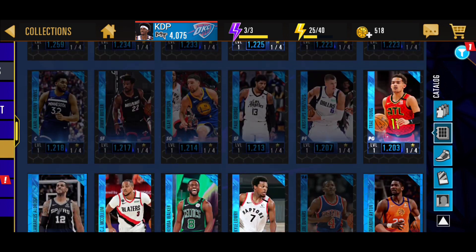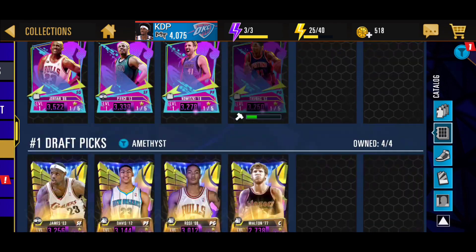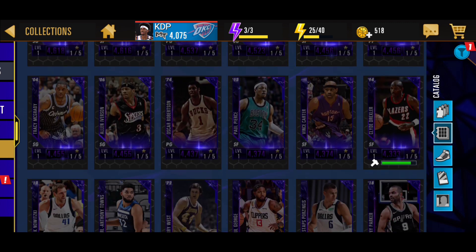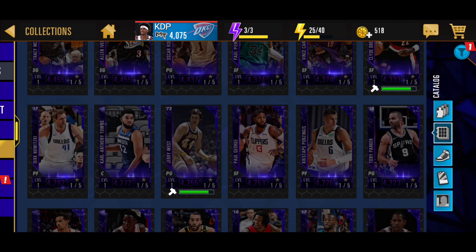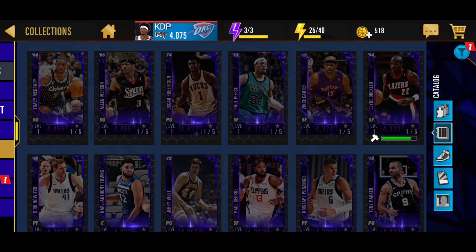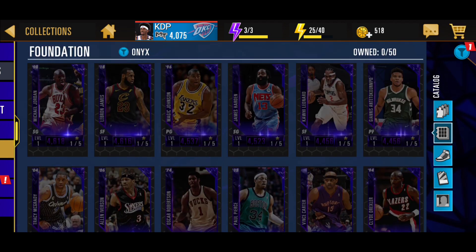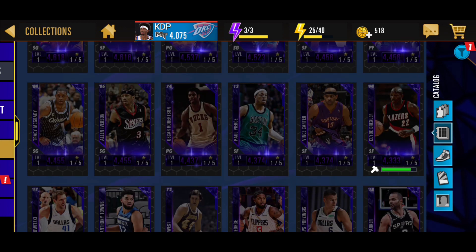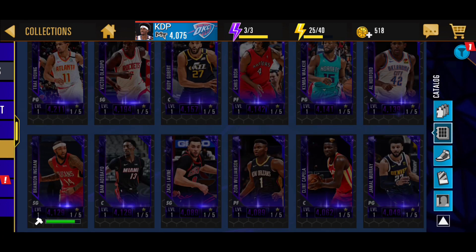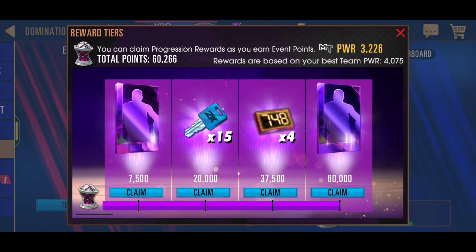There's a huge gap here — all these other cards are actually pack exclusive, so if you want them you'll have to get them from the leaderboard. Hopefully it's not the same situation for the Onyx tier. Filtering out Onyx, it looks like you'll be able to get Oscar Robertson and Paul George as the top two, but there's a whole top row — Paul Pierce, Vince Carter, Karl-Anthony Towns, Dirk Nowitzki, Allen Iverson, T-Mac, Giannis, Kawhi — that I hope isn't locked behind packs.